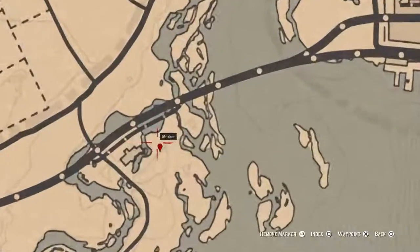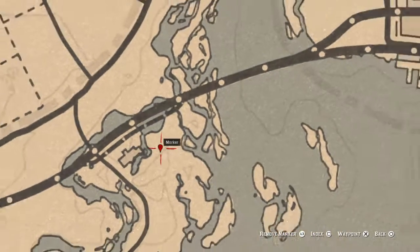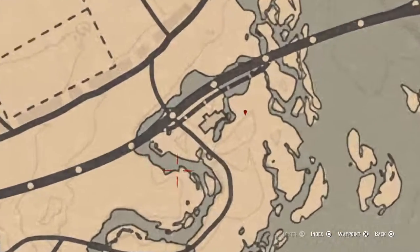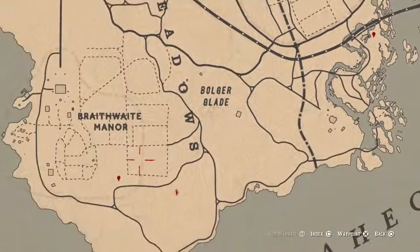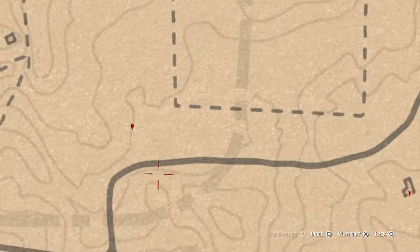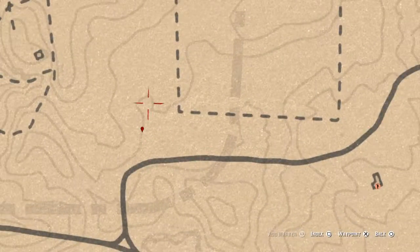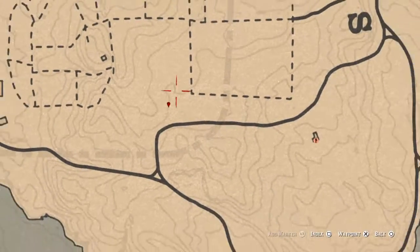Make sure you grab that one. This right here is a cardinal flower — I'll always show you guys where the cardinal flower is. And over here, I think this might be my last one — there's an arrowhead. Pay attention to the lines; the lines help me out a lot.